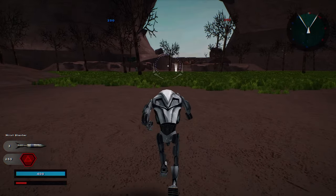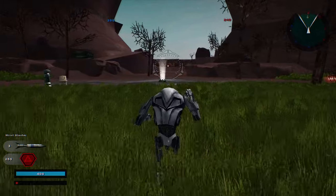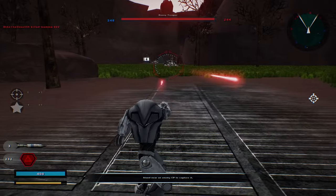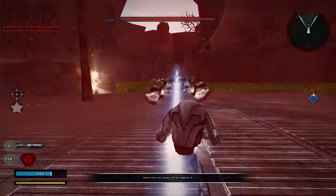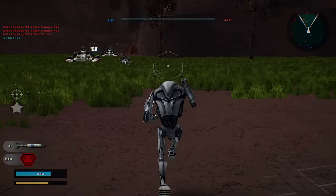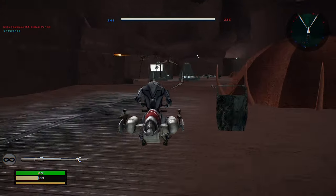Alright, you have Trishine and Rust Blaster. The command post is under Confederacy control. Hostile reinforcement count is dropping. Alright, let's see if we can start taking some command posts here.